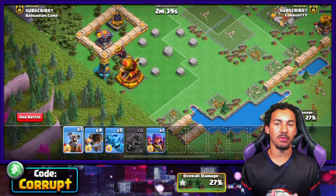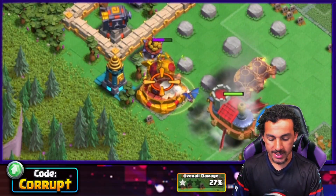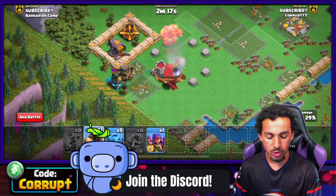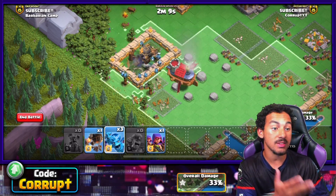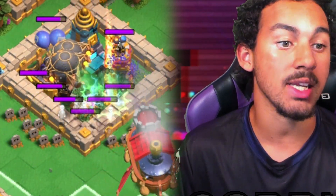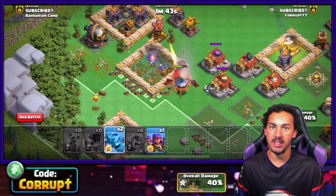Rocket Balloons can deal a massive amount of damage and get through defenses quickly, however they are fragile, so their best use is to sprinkle them in. They come in groups of two, making it easy to snipe buildings. Make sure they have a tank such as the Flying Fortress. They pair very well with the Minion Horde and Flying Fortress strategy. Focus on using Rocket Balloons to clear air bombs, air defenses, and rapid rockets — anything that targets air — to clear the way for the Flying Fortress.